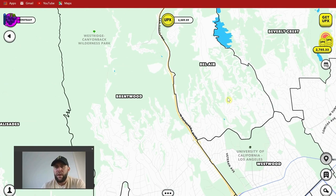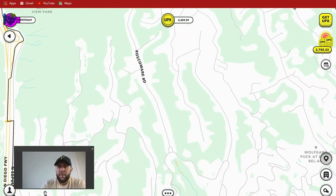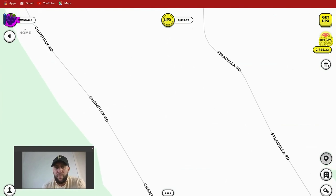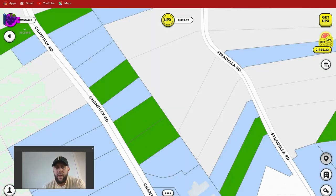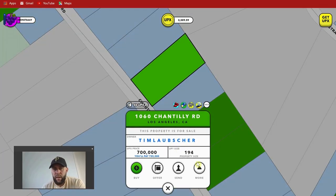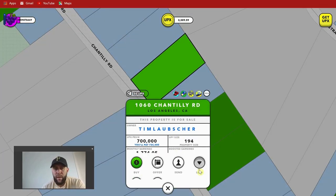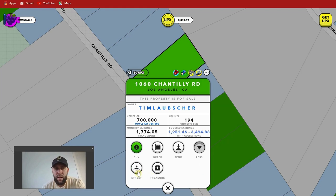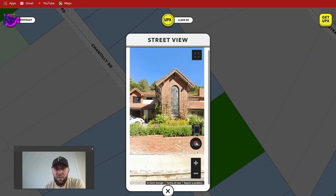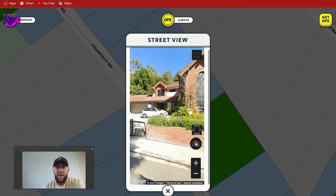We can zoom into Bel Air — this will be expensive but I'll show you much cheaper options. You can click on any property in the game. This person has got this one for sale, so click on street view and it'll show you a picture of the actual place in Bel Air that you're purchasing. You're buying a digital version of real-world properties, which is much easier to wrap your head around than some of the other decentralized games.